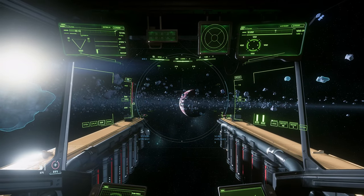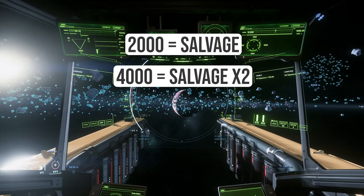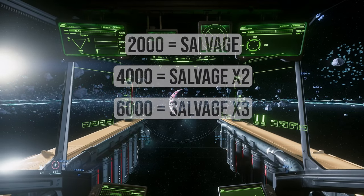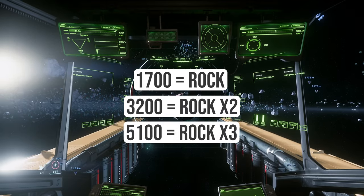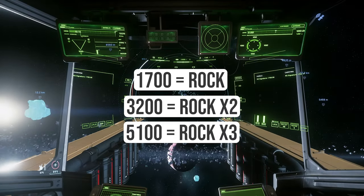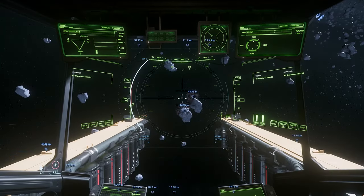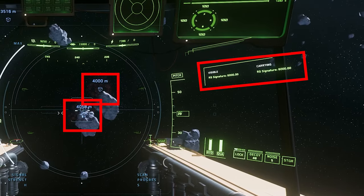However, for salvage, you're looking for intervals of 2,000 — 2,000 being one panel, 4,000 being two, 6,000 being three, and so on. If you see anything that's divisible by 1,700, 3,200, or 5,100, you can completely ignore it because that is a mineable rock. It took me about 3 or 4 minutes to find this, but we got two signatures: one with 4,000 and one with 6,000.